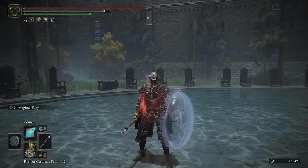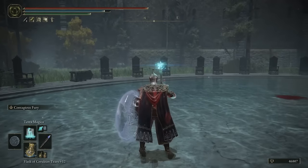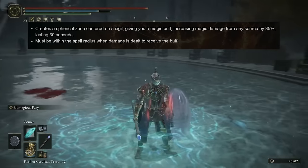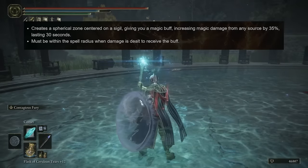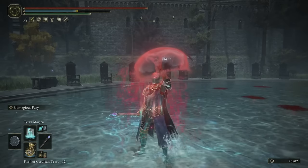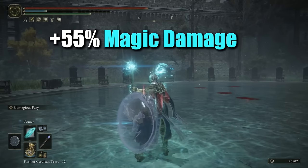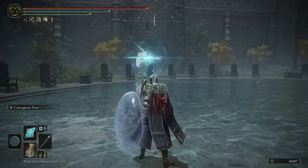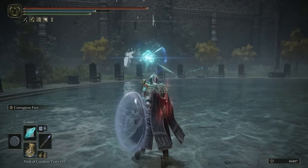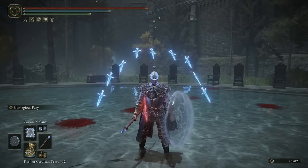Now for the spells — being an intelligence build this is extremely important. The first spell is Terra Magica, which creates a spherical zone around your character and increases your magic damage by 35% while you stand inside it. Don't forget you can stack even more damage using the Jellyfish Shield's Contagious Fury, giving you an additional 55% magic damage on your build. The next spell is the Comet, your main spell — you can charge it, and the longer you charge it the more range and damage it does.